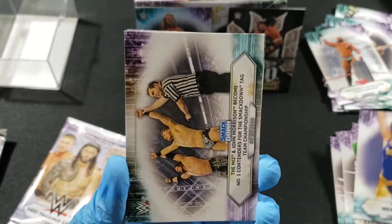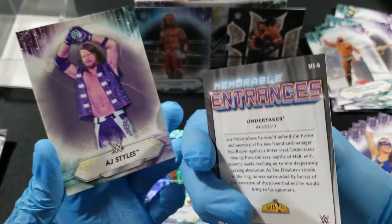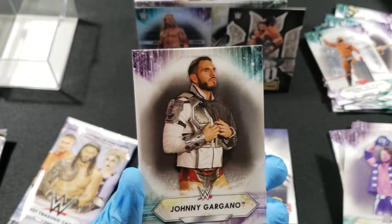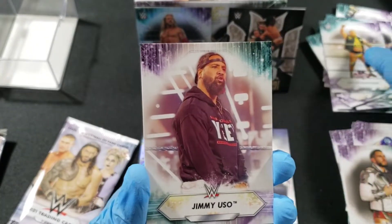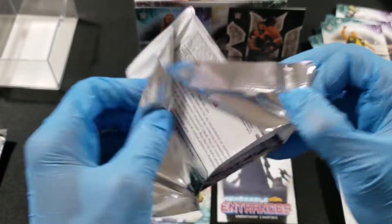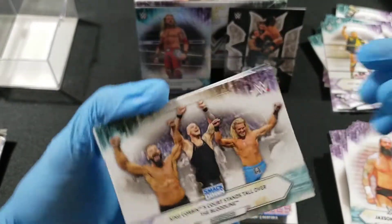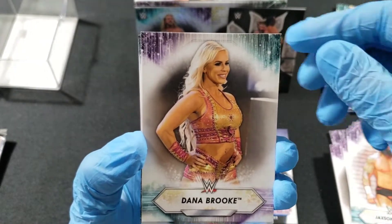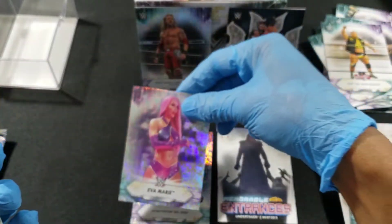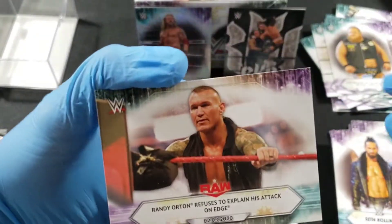Nikki ASH, The Miz and Morrison, Memorable Entrances insert — the Undertaker at WrestleMania, AJ and Johnny, Otis, Jimmy Uso. One more pack before the relic card. Jackson, King Corbin, Dana Brooke, Eva Marie — she made a return and they released her again, unbelievable. Otis, Seth Rollins, Roman Reigns, Randy Orton.